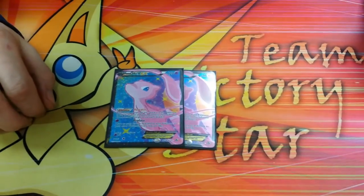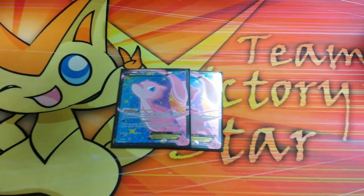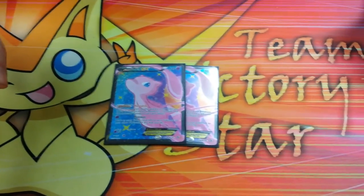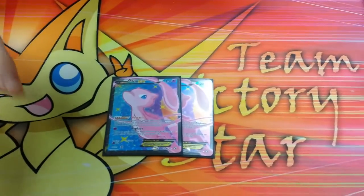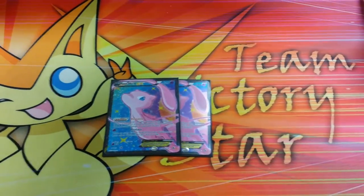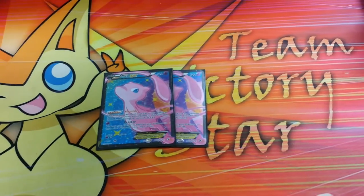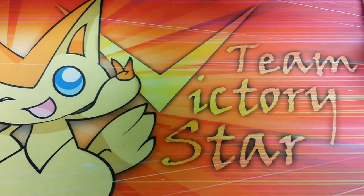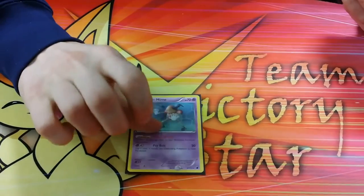Sometimes you can even give your opponent a seven-prize gain. That's actually what I do against Donphan — it'll be the easiest seven prizes they ever take, but you're still making your opponent take seven prizes. One of the concerns with this deck, especially with the rise of Landorus Bats, or bats in general, is the fact that you are taking damage on the bench. While it's not always helpful in that situation, it can be a lifesaver to run one Mr. Mime — bench barrier is a lifesaver.